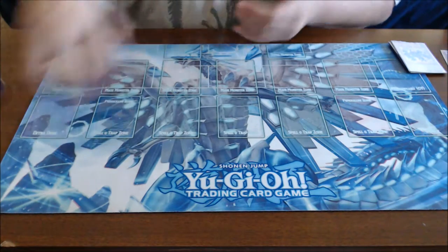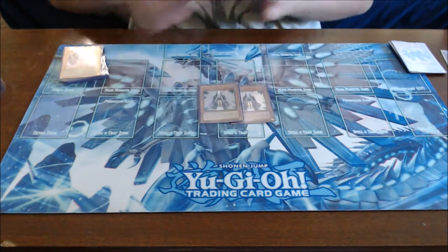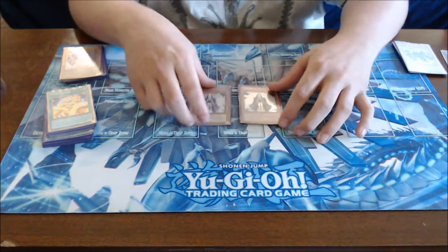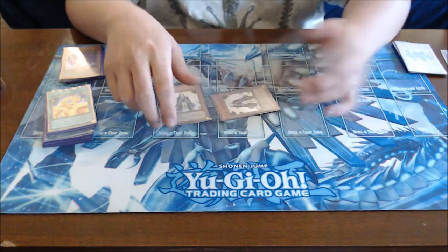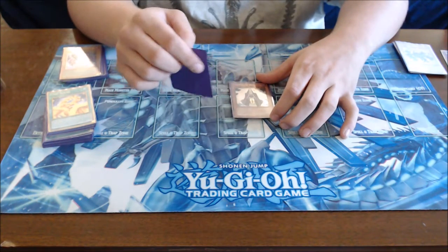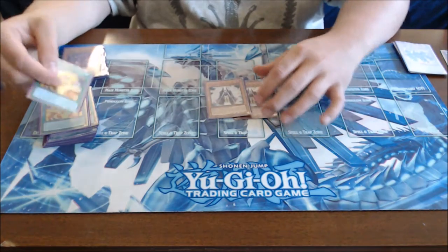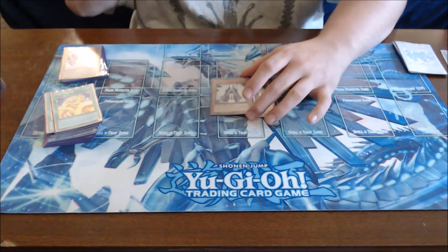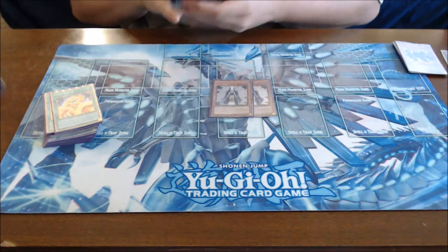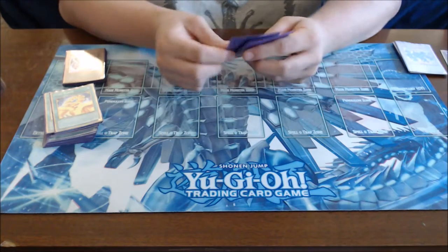We only run two non-Cubic monsters, and they're essentially there just to get us another Cubic. We run two Summoner Monk — when it's normal summoned it goes into defense automatically and once per turn you can discard a spell card to special summon a level four monster from your deck, but it can't attack this turn. You usually ditch a spell — hopefully Karma or another card you don't need — and get out Duza to get things rolling. The deck revolves around getting a consistent opening combo.